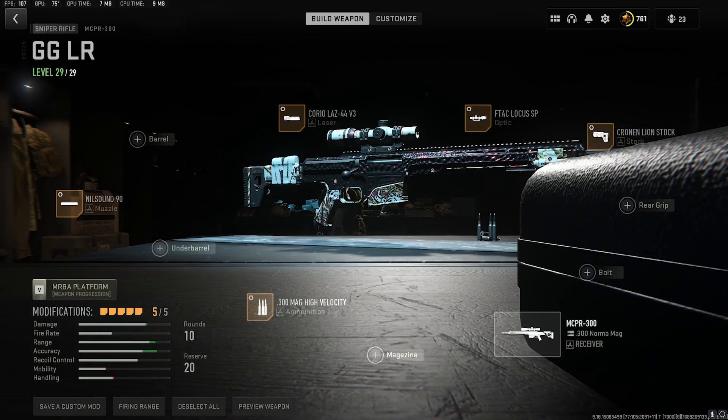I did throw a bolt-action rifle on the list with the MCPR, because everyone needs a good sniper. This is the best sniper for DMZ right now. If you want to change this gun to run explosive rounds and get the one-shot sniper going, I would take the Corio Lays off and put the 22-inch barrel on it.